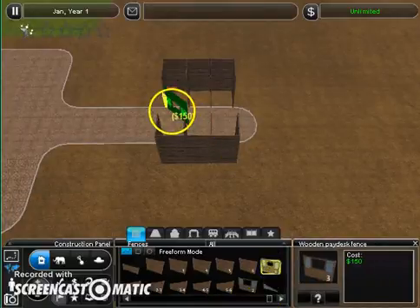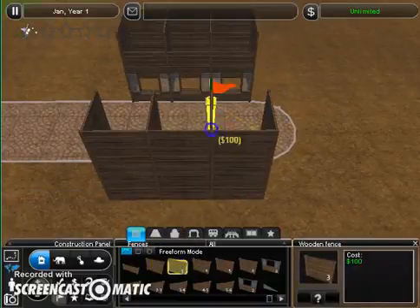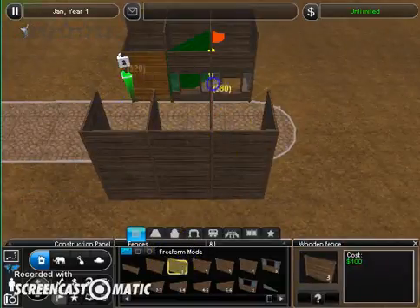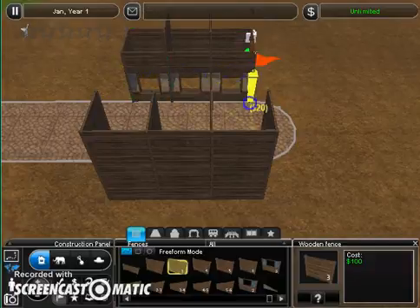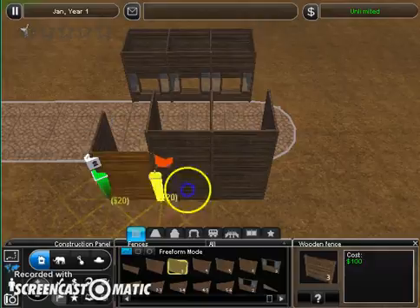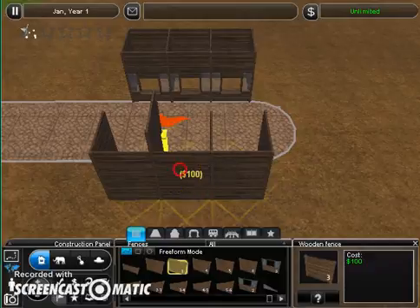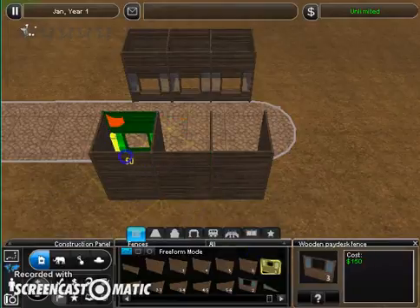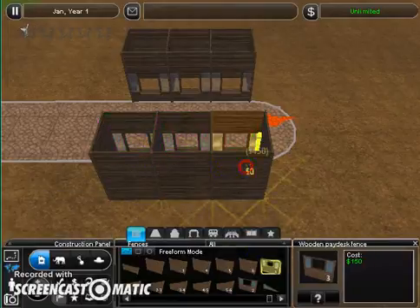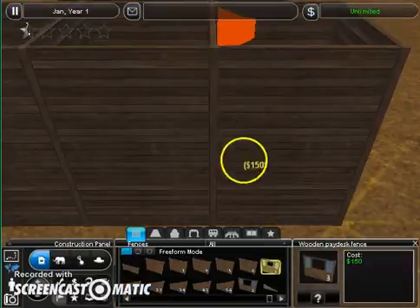I am playing on a super tiny screen and I picked the wrong type of height. Oopsie daisy. So this is how I make all my entrances — just the basic formula. You've got to have your pay desks in the front, and then I just trail it off into the zoo. I usually do a three-path but then it ends up getting uneven and I hate how it looks, so I'm just doing this instead.